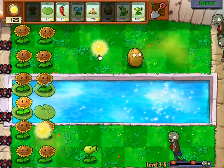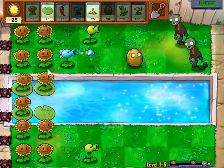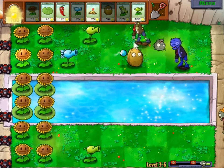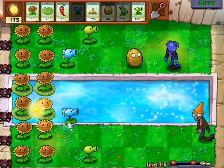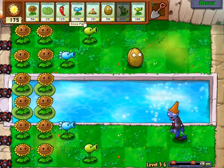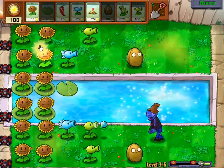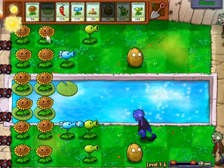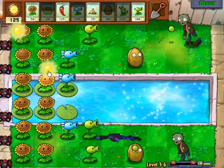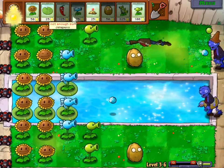We'll put the snow peas in the back. And the walnuts can go here. And if I get the chance, I'll put three-peaters in column 5. Maybe I should put an extra column of peashooters in the top and the bottom, since the three-peaters don't work as well there. So much beautiful sun. Your ducky tubes have no power here.